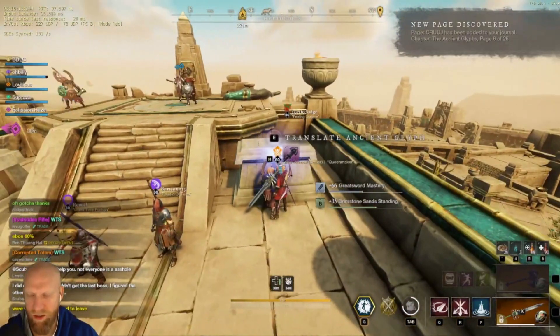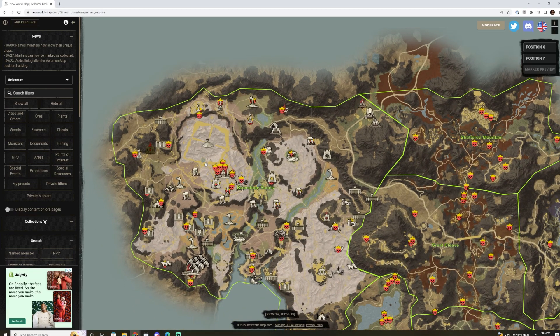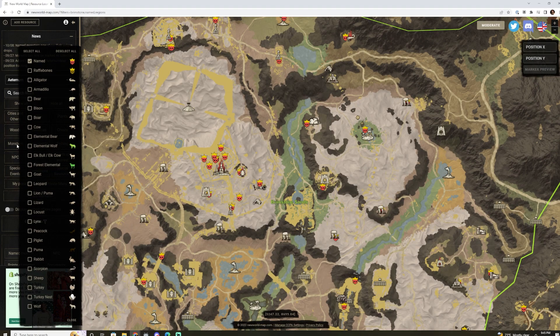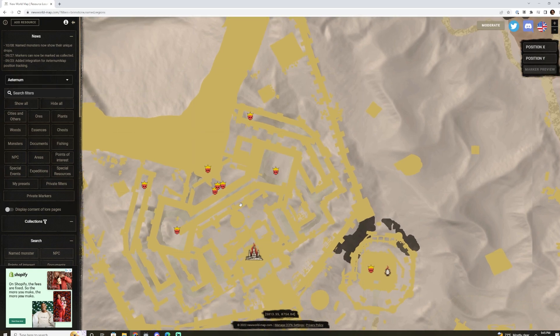So what are the drops from Heliopolis? If we come over here to newworldmap.com, the easiest way to find the named mobs is to come over to the filter. Filter by point of interest — we're looking at Heliopolis — then filter by monster and click Named, and you can find all the named mobs. There are eight named mobs in the area. I spent a lot of time farming this out on stream the other day, had a blast, and got a lot of good items. Let's take a look at what those items are.